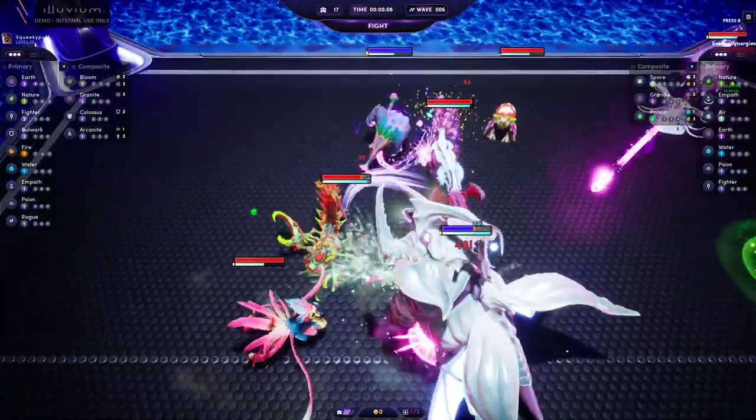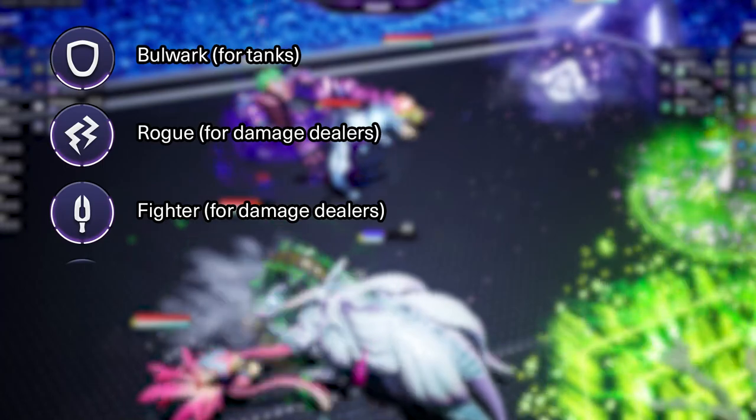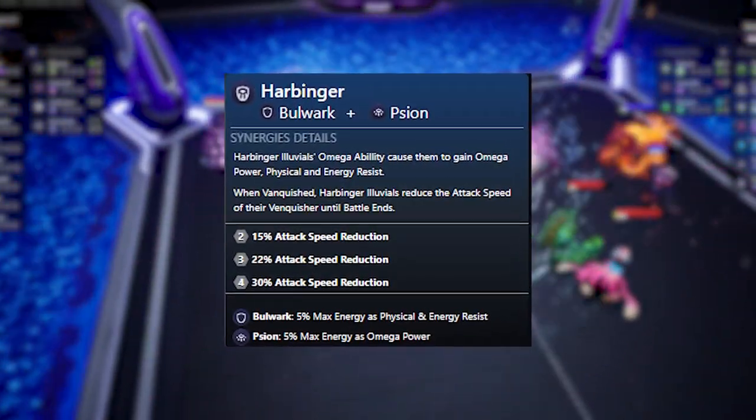Let's continue with the second attribute, which is the Class. This one can be confusing, especially for people who never played an Autobattler before. Each Illuvial has only one class, which can be a primary class like Bulwark, Rogue, Fighter, Empath, or Saiyan, or a composite class which is the combination of two classes.